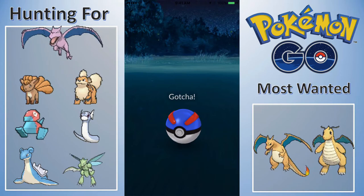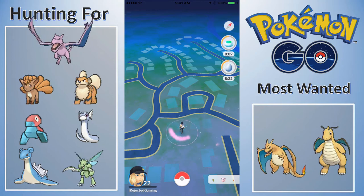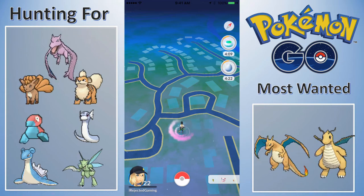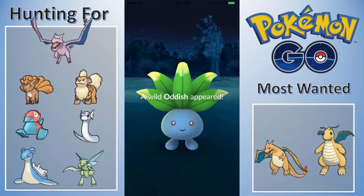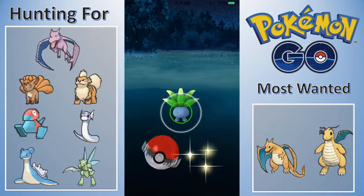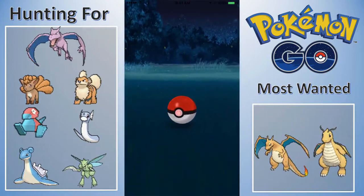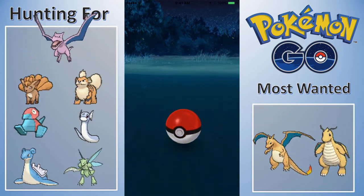Blue is my favorite color, I guess. I like a lot of colors, so let's just forget about it. I'm also colorblind, so that doesn't help at all. I added the most-wanted list as well — those will just be the two Pokemon I want most right now that I don't currently have, which is Charizard and Dragonite. I think I probably have one of the below-average Pokemon Go teams for being level 22.